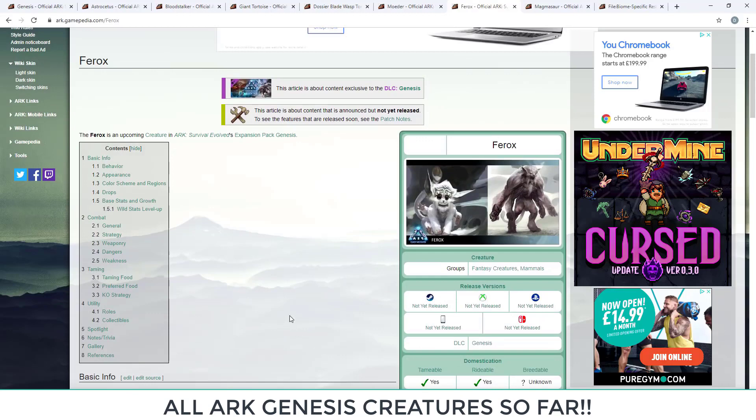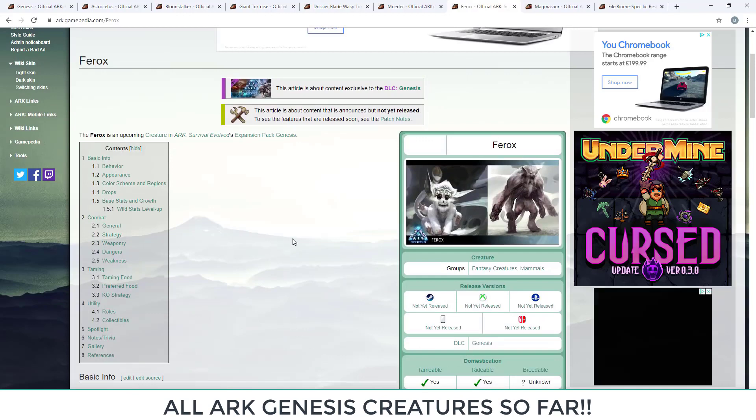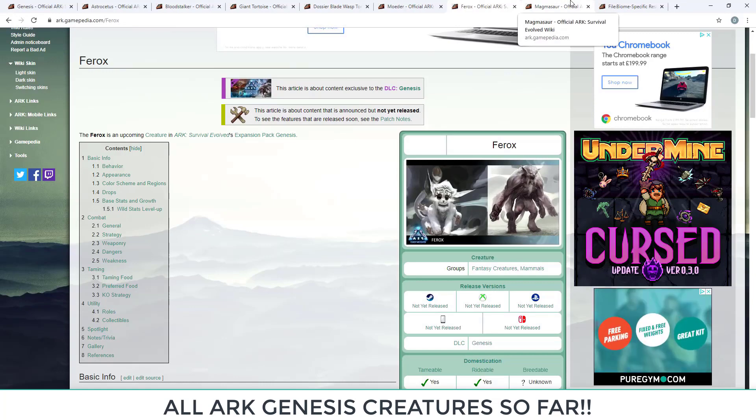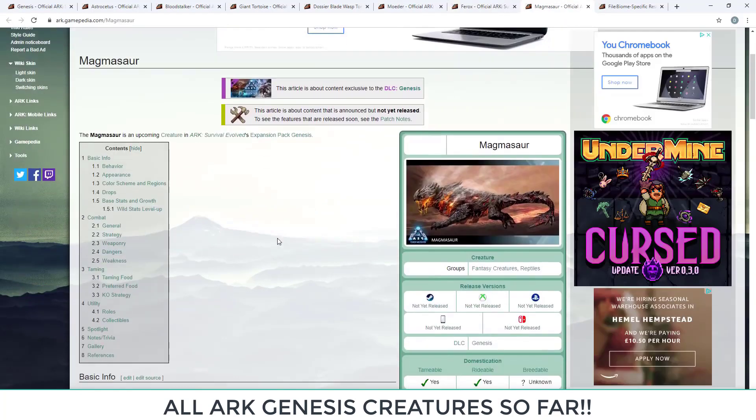The Ferox is definitely something to look forward to trying out. Regarding spawn commands — as done in past videos — they weren't done for Fear Evolved 3. All spawn commands for every new dino will be uploaded the day Genesis is released. It does take a little time to find them, but they always get posted in the end.